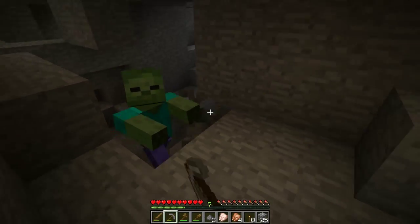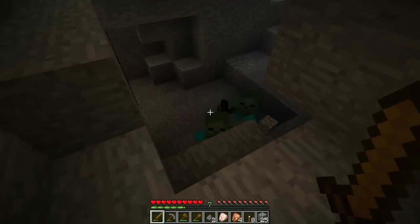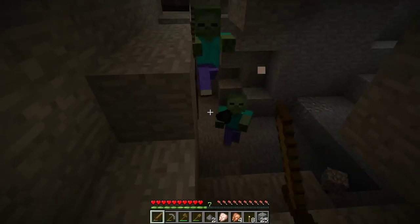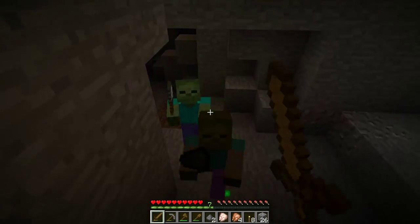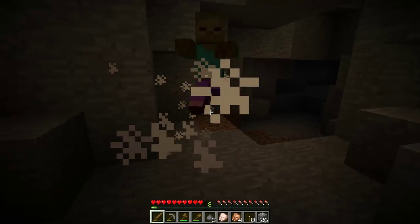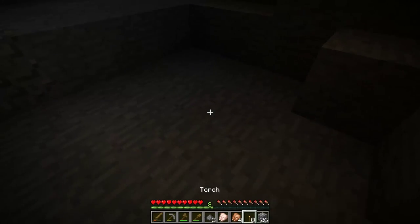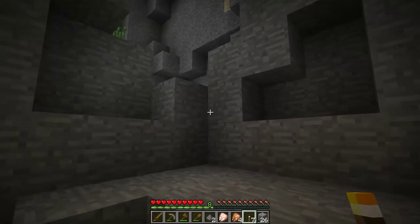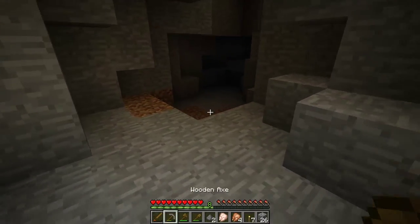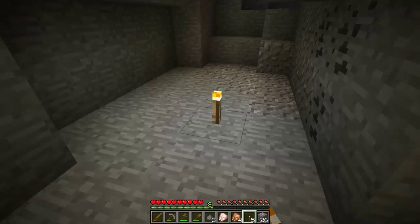Let's engage in our first battle. Keep left-clicking your sword and you'll damage the mobs. This zombie spawned with coal — he must have picked it up when I mined it. Mobs do have a chance to pick up dropped items. He did not drop the shovel, unfortunately. There were an odd number of zombies there — that was a lot.